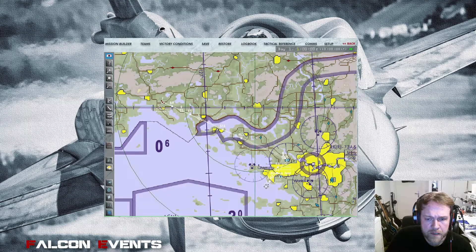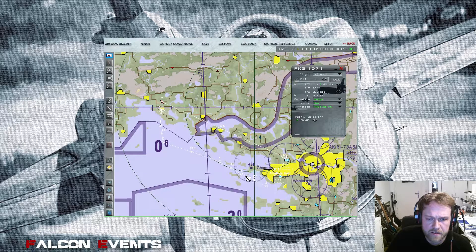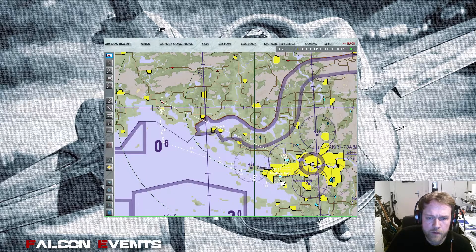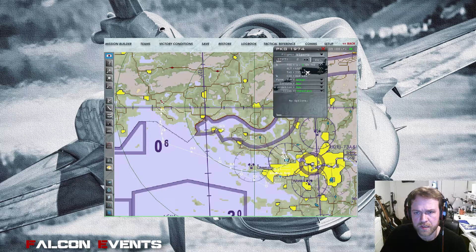We can manipulate that route. You can adjust waypoints however you like. You have different steer points — those little symbols — and when you click on one of them you can see the information for that steer point. For example, at steer point 2, BMS automatically defines an altitude of about 4,500 feet; you can also see speed, formation, and so on. All that data you can manipulate pretty easily.